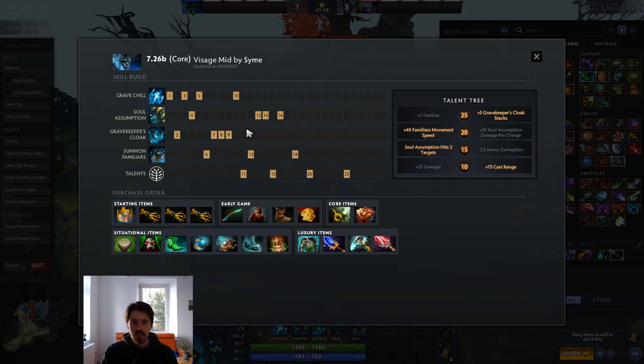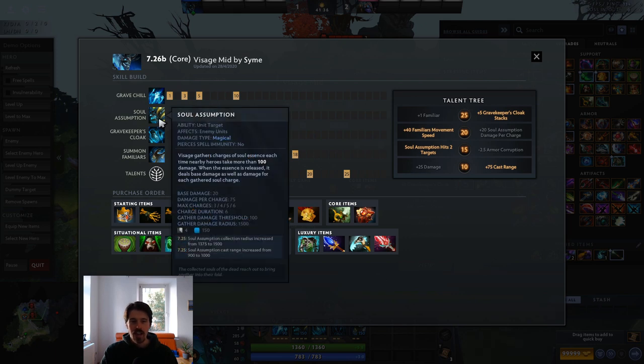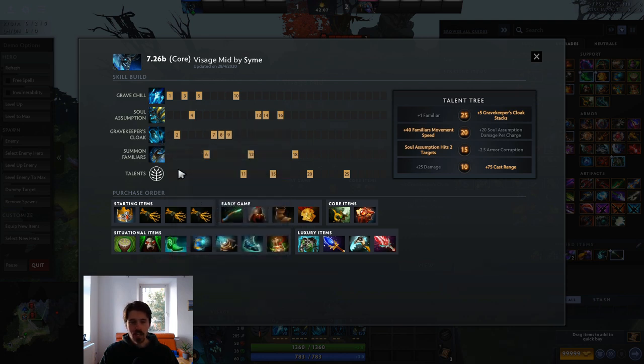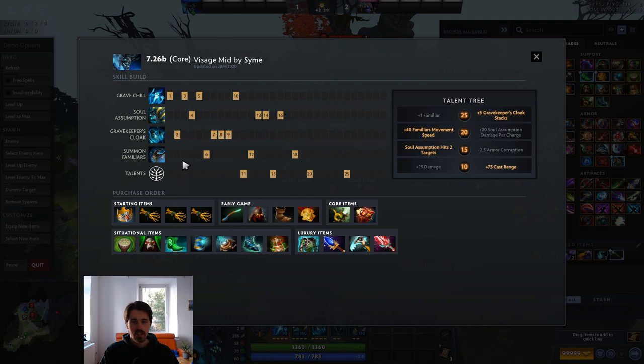There are exceptions: against Batrider, who can dive you from level 2 with Sticky Napalm and Firefly, you'd take Soul Assumption at level 2 and possibly more levels early just to fight back, since Gravekeeper's Cloak barely helps against his many damage instances. Conversely, against Zeus or Skywrath Mage whose nukes have single damage instances that don't efficiently strip layers, you'd level Gravekeeper's Cloak earlier and have value points in Grave Chill and Soul Assumption.